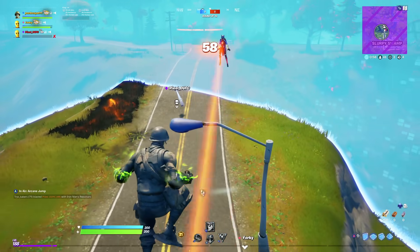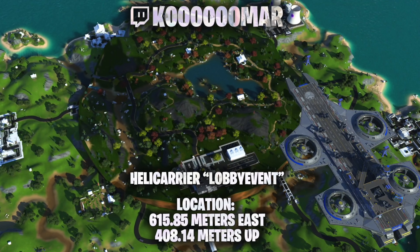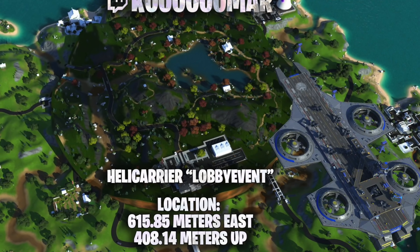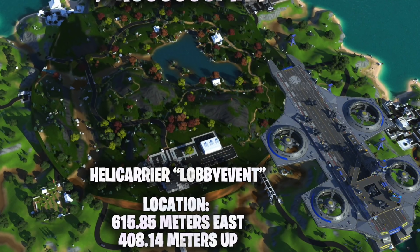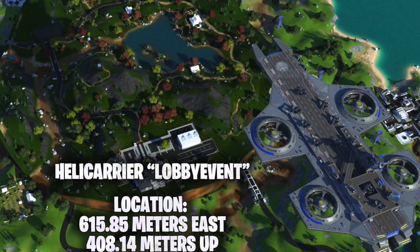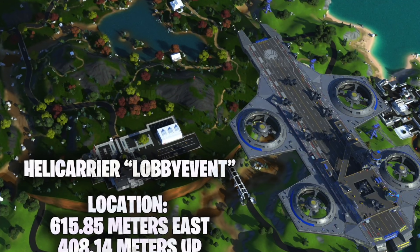Moving on forward to our next little topic, which is actually the movement of the Helicarrier. On stream today a few people were asking me about this. Here's a little render of it coming in — you can see the Helicarrier is going to be moved to this position on the map, which is kind of perfect, really. It's in between everything, right in the middle. It's a nice spot to visit. And apparently this is only going to be for the event — I generally think this will be after Fortnitemares. Then we will see this Helicarrier possibly appear above the map.